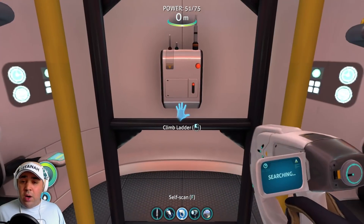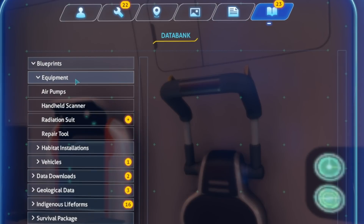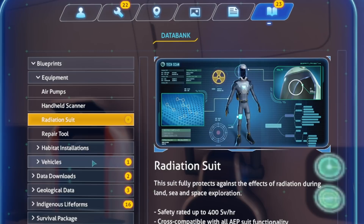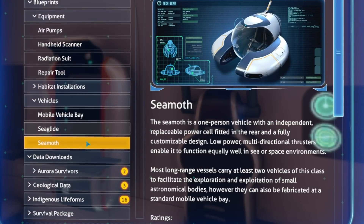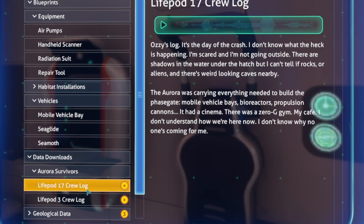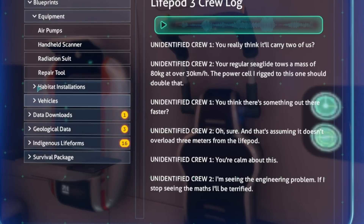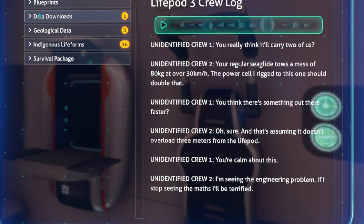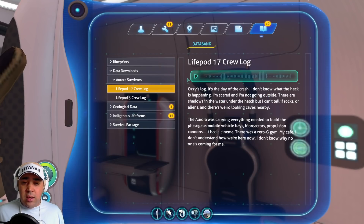What's in this data bank? Blueprints - equipment, radiation suit, we've got that already. Vehicles - a seamoth. We've also got life pods 3 and 17. Data downloads - crew 17 data log. I don't know what the heck is happening, I'm scared and I'm not going outside.